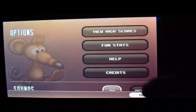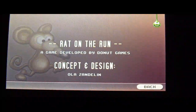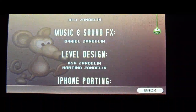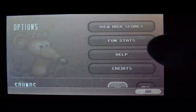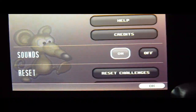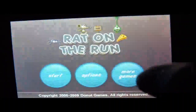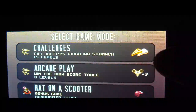Credits tell you the concept, design, programming, graphics, sound effects, music, level design, and iPhone porting. In settings you can toggle sounds on or off, reset challenges, and clear high scores.